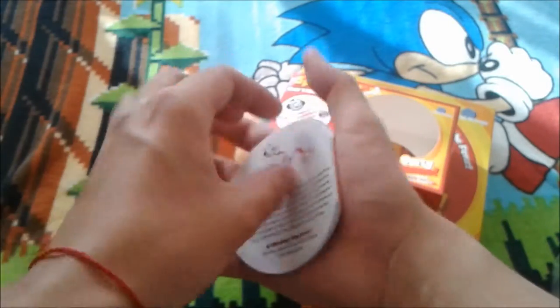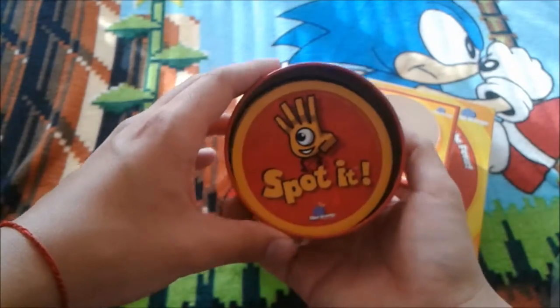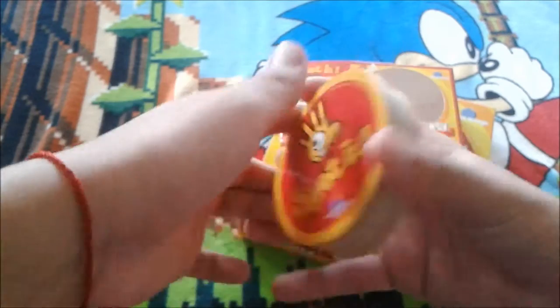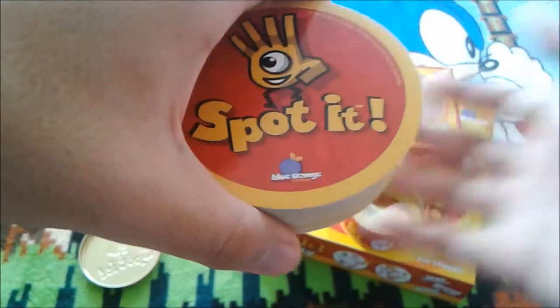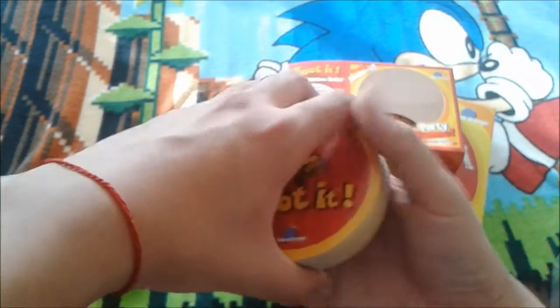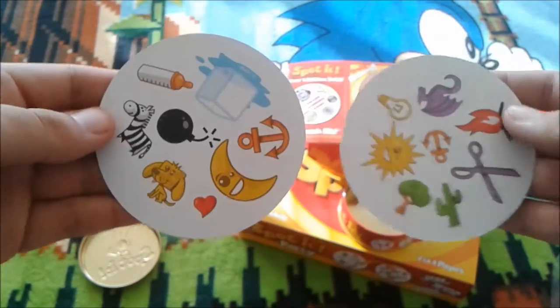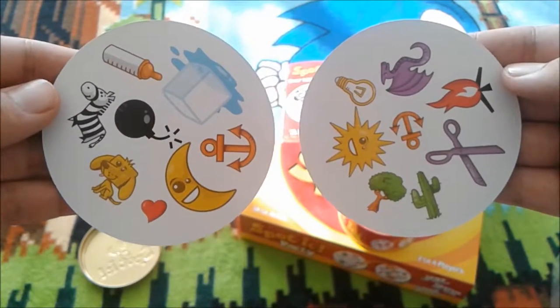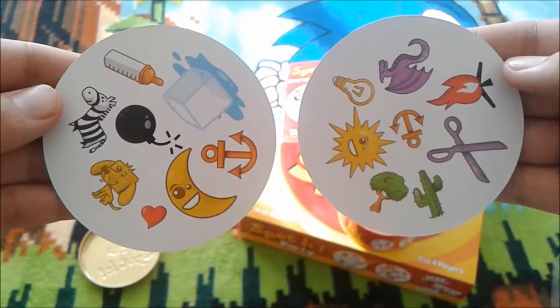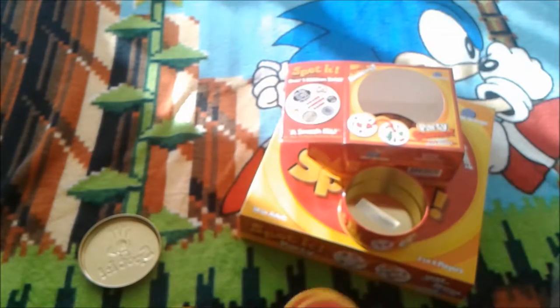This small tin is just a basic version of the Party game — all the games included here are also in the Party version. Here's an example of what the cards look like; they're a rounded shape. The point of the game is you get one card, there's another card face-up, and you have to find the one matching symbol. Looking here — the anchor matches. Each pair of cards always has exactly one match.